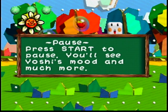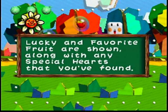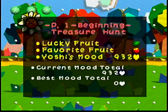Anyways, pause. Press start to pause. You'll see Yoshi's mood and much more. Lucky and favorite fruit are shown, along with any special hearts that you've found. Our lucky fruit is watermelon because of the roulette. Our favorite fruit is apples, because that's just what Red Yoshi's favorite fruit is. And Yoshi's mood is our score.